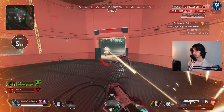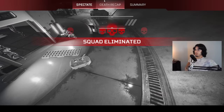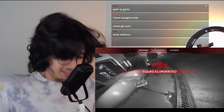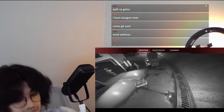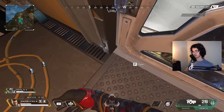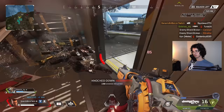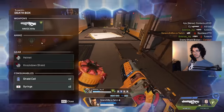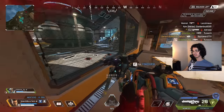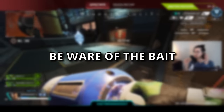Number seventeen: make mistakes together. It sounds counterintuitive, but whenever you make a mistake as a team, there's a chance you can clean it up — whether through mechanics, luck, or sheer force. It's way better to try and correct a mistake together than to run away and rat the entire game out. This applies more to three-stacks, but still. Number eighteen: beware of the bait.